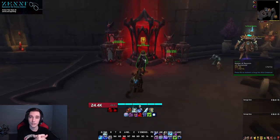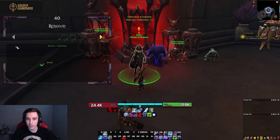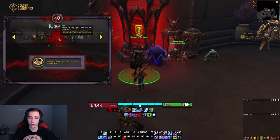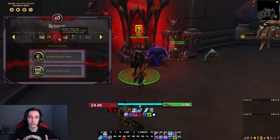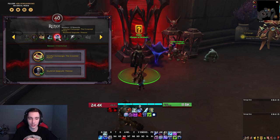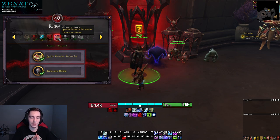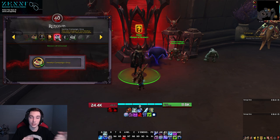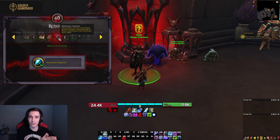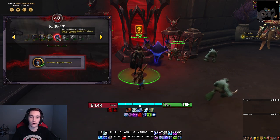The main things within your covenant are the Soulbind system and the Renown system. Renown is essentially like reputation for your covenant — this is what you'll be progressing every single week to unlock more perks. Currently there are 40 renown levels, and each gives you a different reward. For example, renown level two gives two percent stamina, but rewards can vary from new soulbind talents, new followers for your mission table, to transmogs.